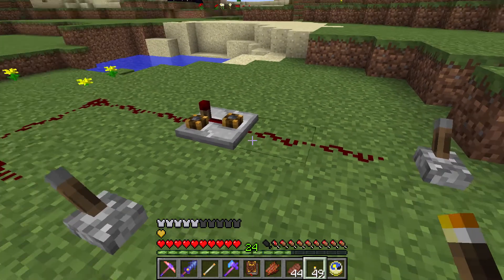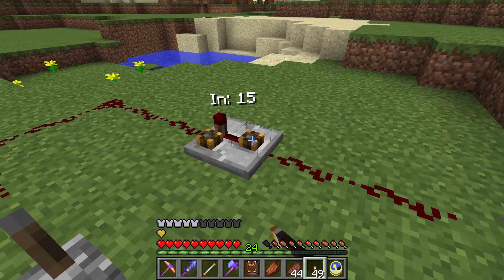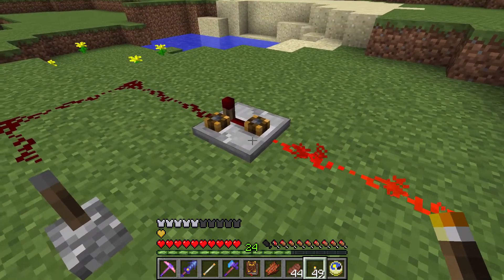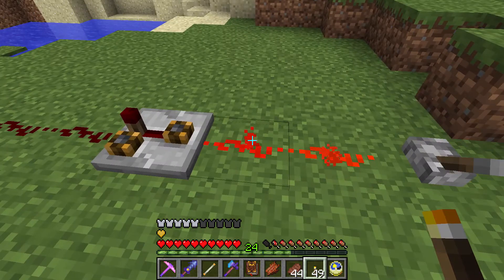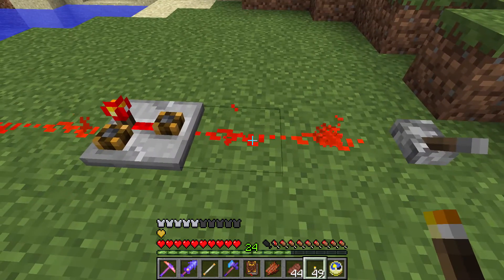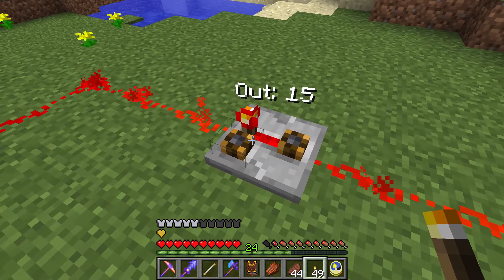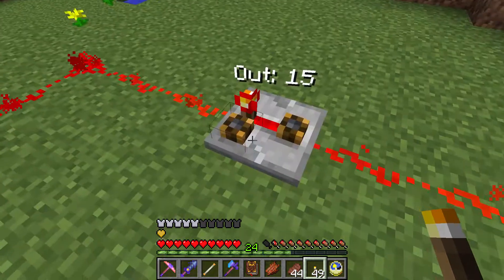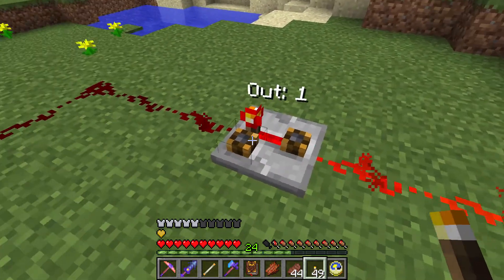The rear toggle determines the minimum input signal required to overwhelm the inhibiting effect and allow the relay to activate. The front toggle next to the redstone torch determines how strong the output redstone signal will be once active. Let's demonstrate that in practice - you've got the Redstone Relay here with these two valve-type gears. When you mouse over them you've got 'in' and 'out 15', and you can see these without goggles on - so it's noob-friendly, pretty awesome. I've buffed the input requirement all the way up to 15 to demonstrate: the signal coming in is strength 14 and because the in-requirement is 15, it's not going to trigger.